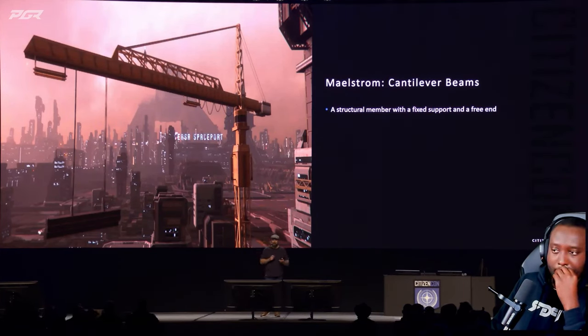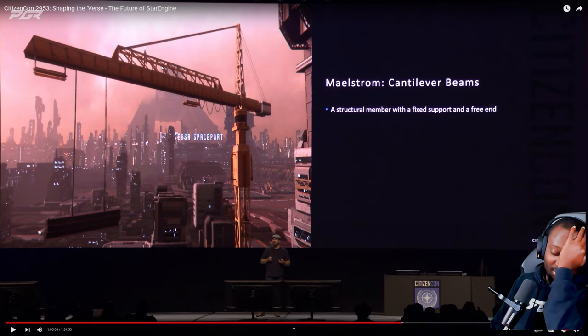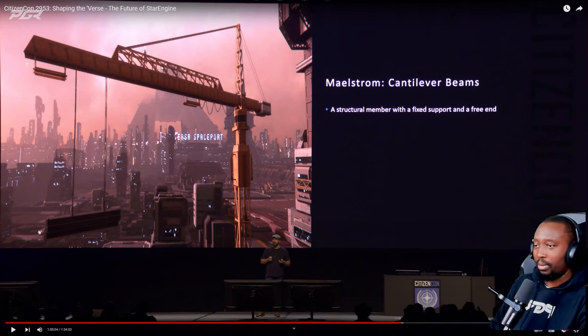This is going to add to ship destruction in terms of ship-to-ship combat. This is going to really make disabling ships interesting. When you disable ships, you can destroy certain parts — you can destroy the engines and then they can't go anywhere. So this is going to add a lot to the game. I hope we see this sooner than later so that we can actually start experimenting with it.